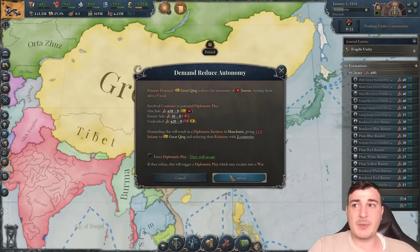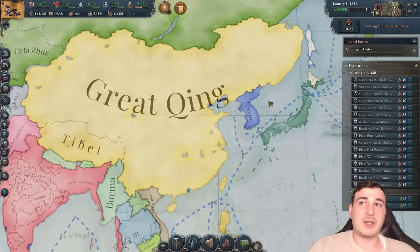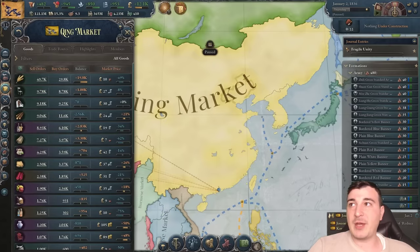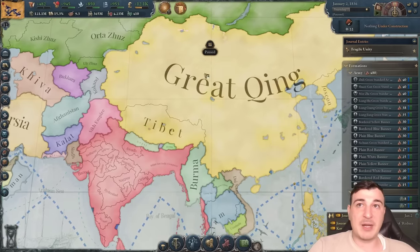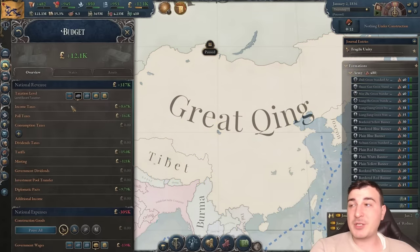We're going to reduce the autonomy of Joseon — we've demanded it and they'll obviously accept. They are now an integral part of our society, essentially a puppet. We're going to annex Tibet as well, but not just yet — we have a few more things to do first.